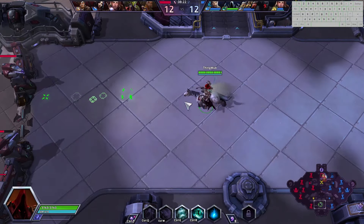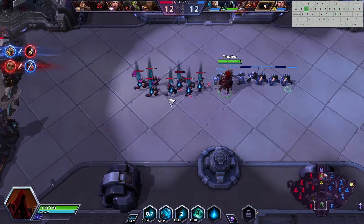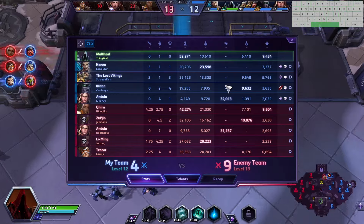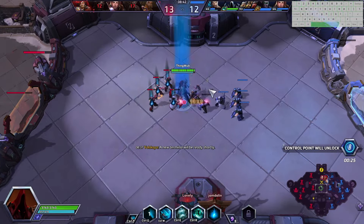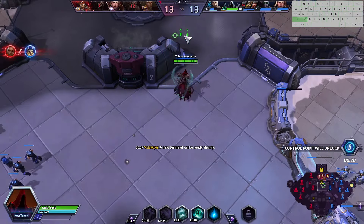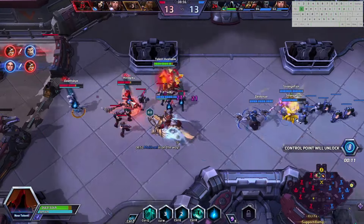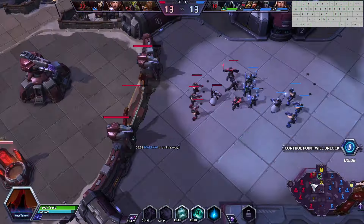A big issue with Malthael is we are incredibly gankable — one of the most gankable bruisers in the game, just due to the fact that we have no real disengage and we're very squishy. But we're doing our very best. Despite being down on kills, we're trying to soak to keep ourselves a little bit even. Friendly team actually won that fight. I kept hearing the Vikings die, but that was us winning that fight by the looks of things. I'll come in here and look for a little bit more, and with them getting those massive picks, I'm going to look to continue to soak.